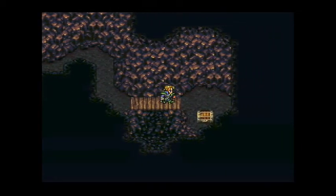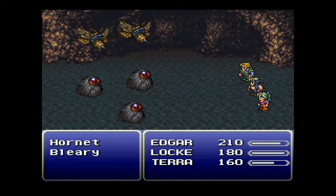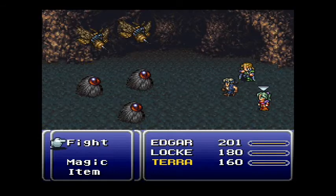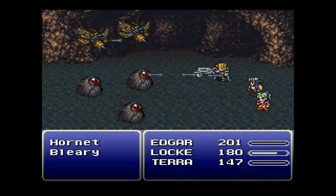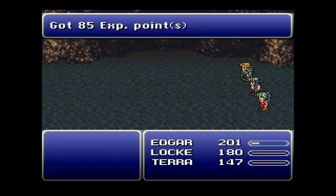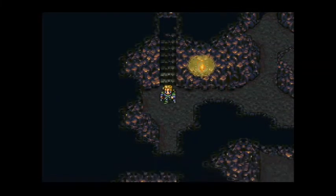There's an item up here — a tanger. If I use that for Terra — every time you heal with a sleeping bag, a tent, or you stay at an inn — anytime you sleep, HP and MP get put back to full. For the most part this is a really good area early in the game to train in.